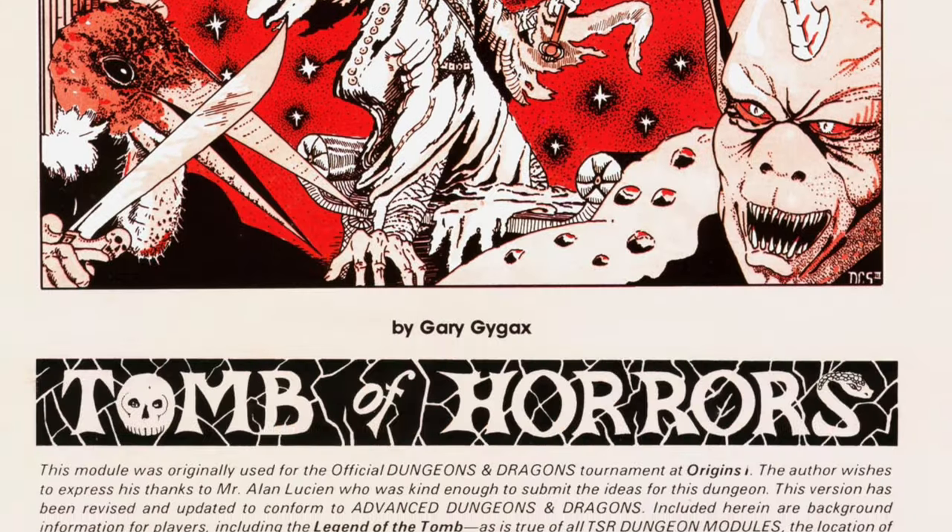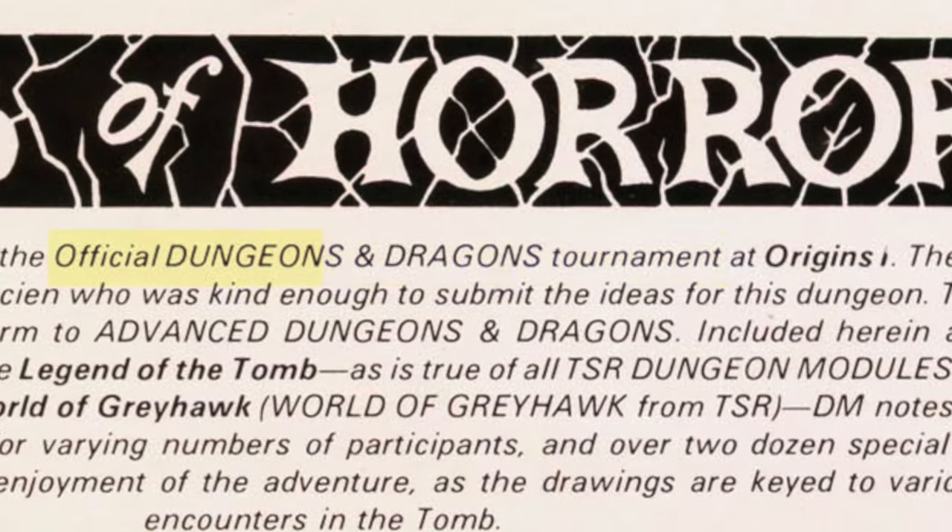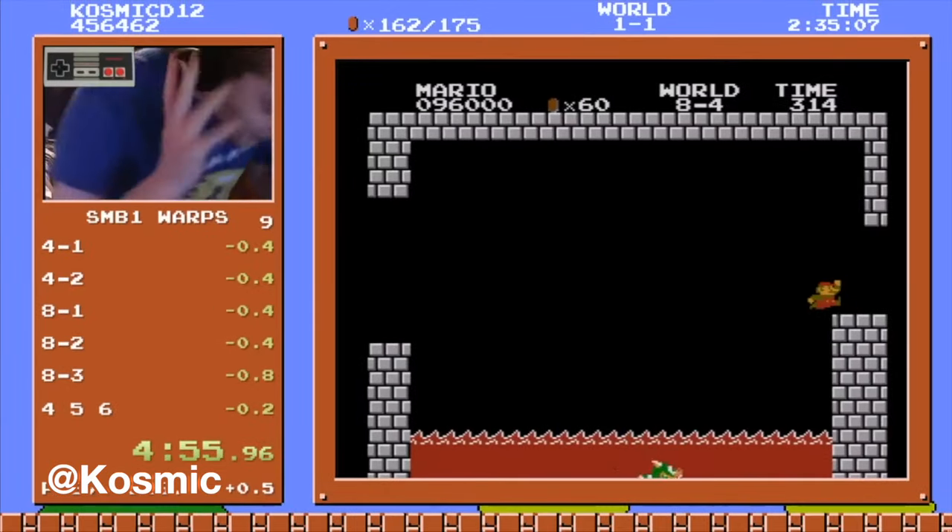On the cover, we can see that the module was written for Dungeons and Dragons tournaments — but not tournaments like you might be thinking. Instead, these were kind of like speedrunning video games today. At a convention, a bunch of teams would compete to see who could get the furthest within the allotted amount of time, which I guess explains the start of the Tomb of Horrors.